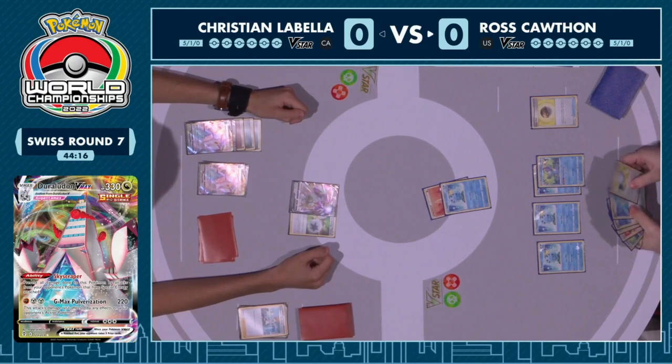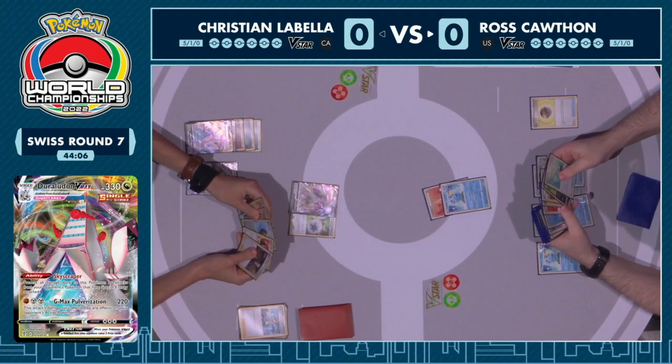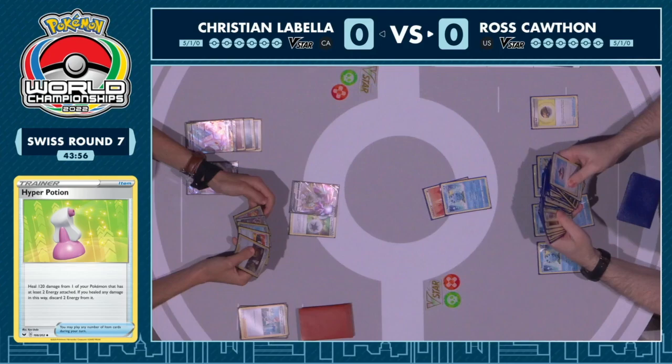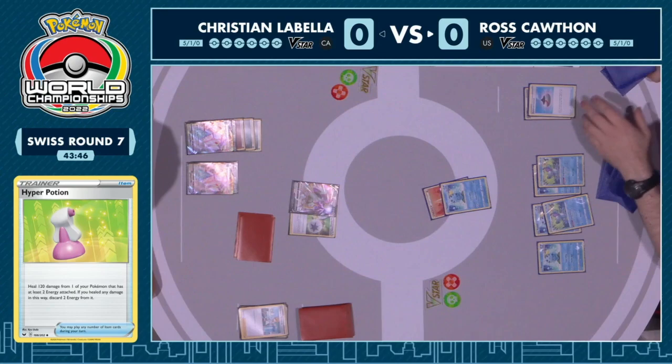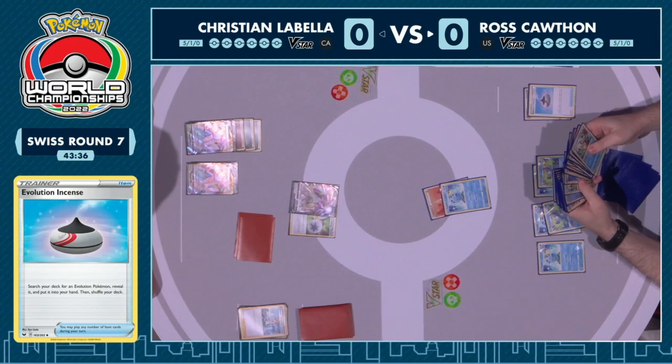This kind of tanky healing strategy is really annoying to deal with. If you draw well and get your Hyper Potions and Double Turbo Energy at the right time, it's just hard to take down this gigantic Pokémon. Something that definitely hinders Duraludon VMAX a lot is hand disruption, because there really isn't a ton of draw support. I'm wondering if Ross's deck actually plays hand disruption.